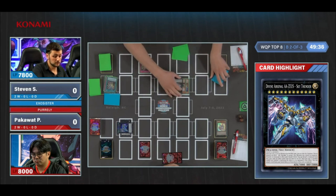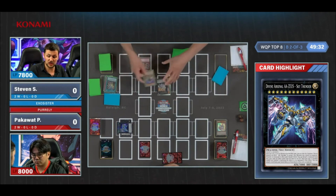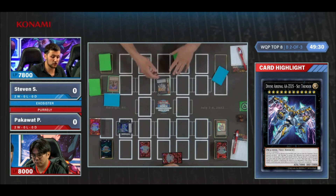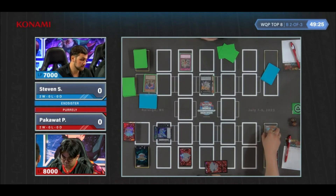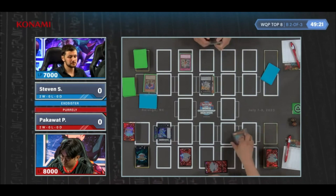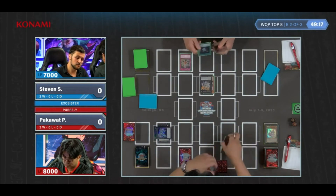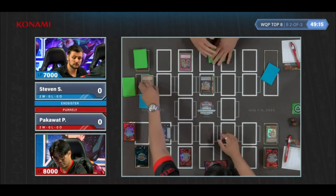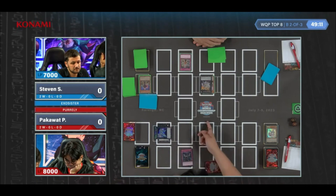It's going to be Michaelis — on summon, effect to search an Exorcister Spell or Trap. The turn it's summoned, it has a quick effect to vanish. These are kind of interesting in that they have a special ability the turn they are Exceed summoned. In some cases it's something that just happens immediately — like, players can't Special Summon from the graveyard this turn — and sometimes it's an actual effect that you activate.